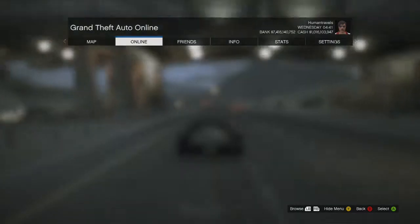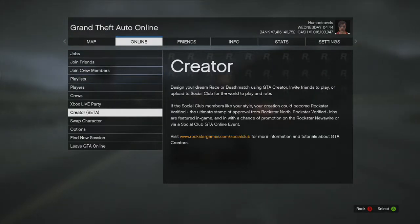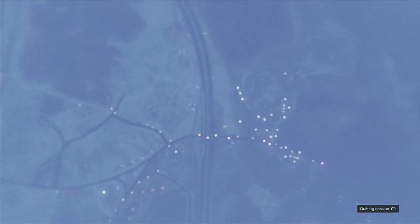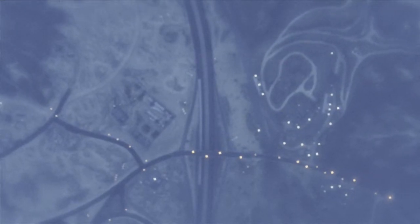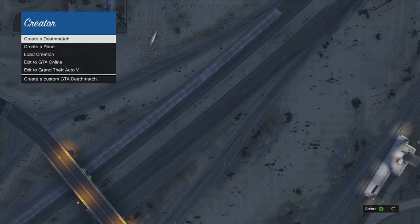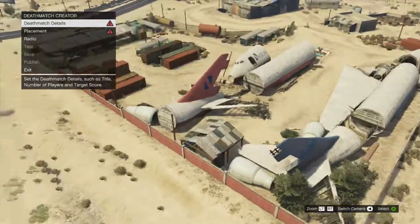Today we're doing the first one, which is the deathmatch. What you're gonna want to do is go into online, then go to content creator — or whatever it says 'creator' — and it should say 'beta' on it for now. It'll load up the screen, and once you get to that screen you'll have the option to create a race or deathmatch, or load a creation. Let's just start a new one and go into deathmatch.